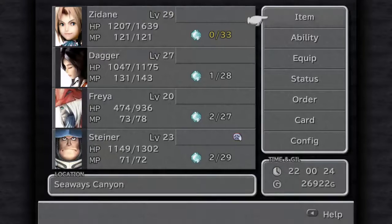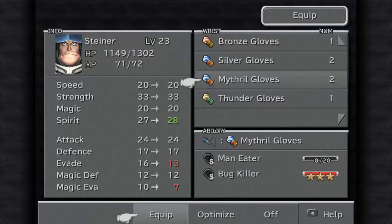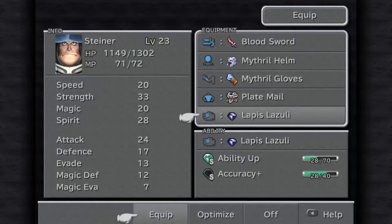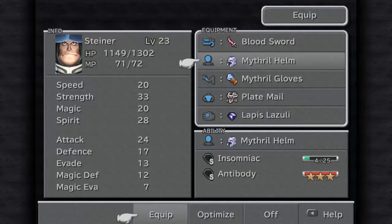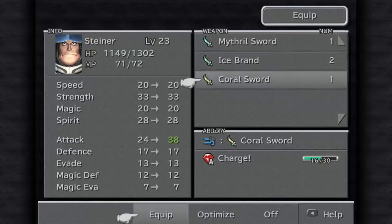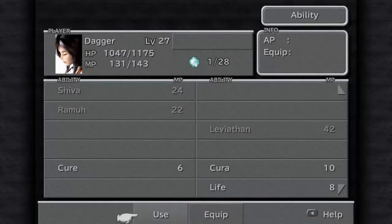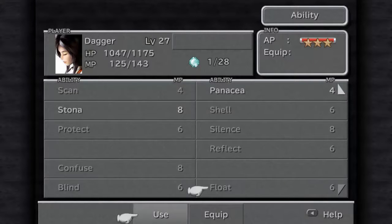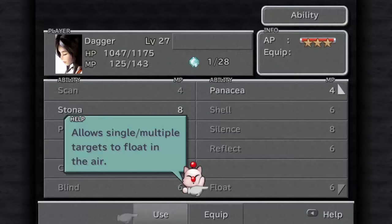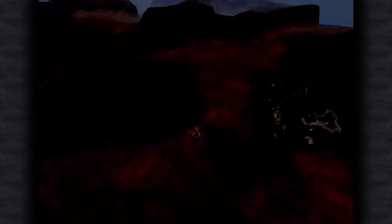That was worth a lot. Man-eater. As soon as I learned Darkseid, I need to put that back on — no, I gotta put on Coral Sword. Do you know Float? Why can't I use Float? Must be a battle thing.